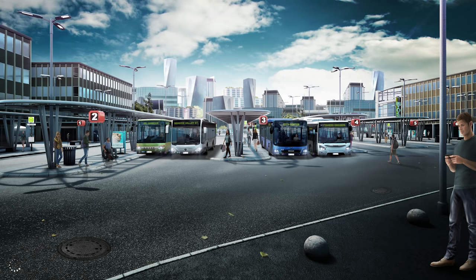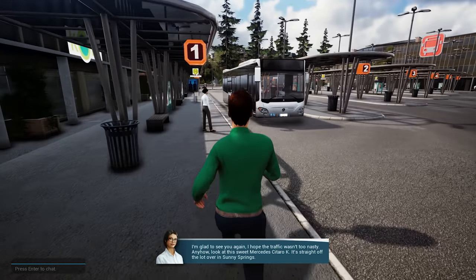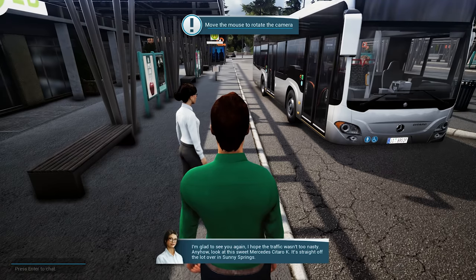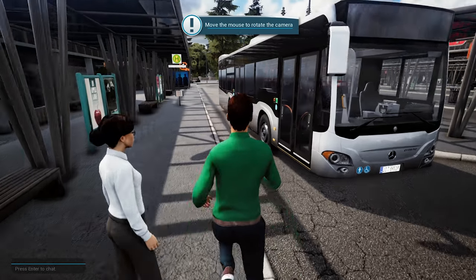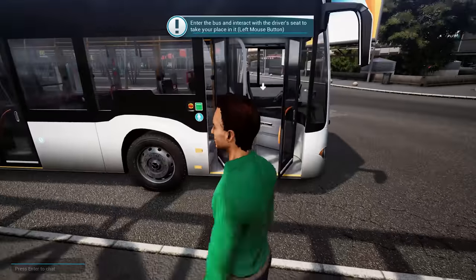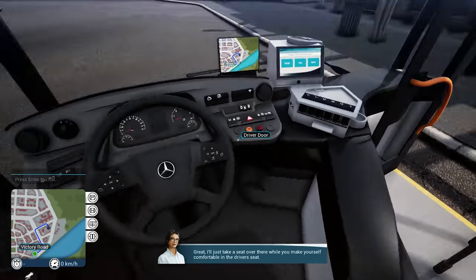The tutorial will be a little slow at times because the in-game narrator will speak for us. Look at this sweet Mercedes Sitaro K — straight off the lot over in Sunny Springs. It's a smaller model but I'm sure everyone in town will be hopping onto this bus in no time. There's a button to get into the cockpit. We can get in and take a seat in the driver's seat.